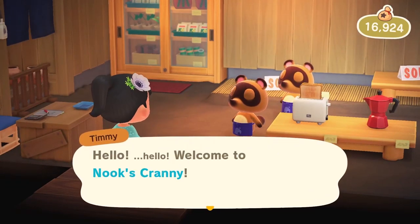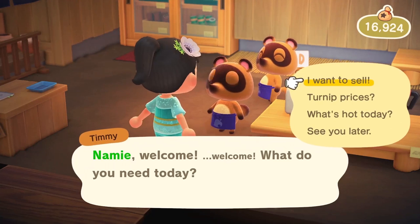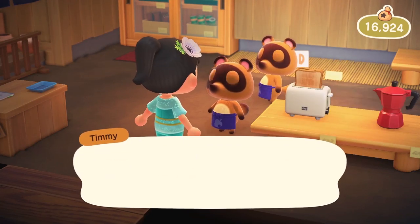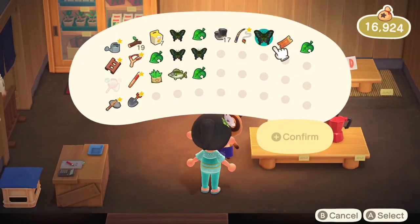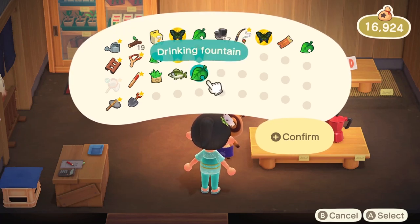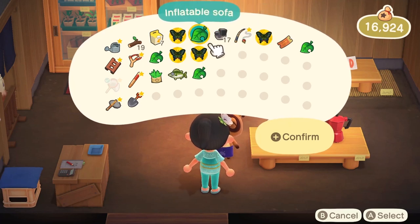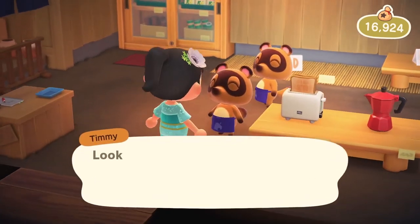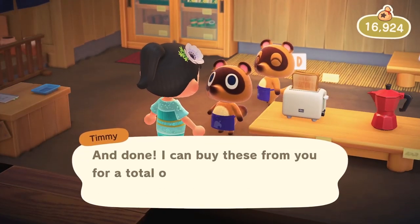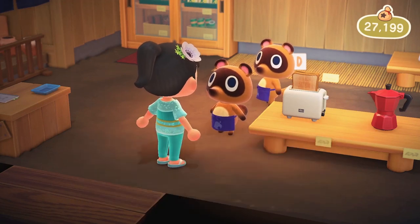Oh no, my stuff is sold already — it's because I played earlier, I forgot. Okay, I want to sell my butterflies. I'll sell this, this, and this — and I think I'm gonna sell that inflatable couch. Oh, what is this? That's the pedal board — I'm gonna hang on to the pedal board. 10K — nice! Alright, we're good to go here.